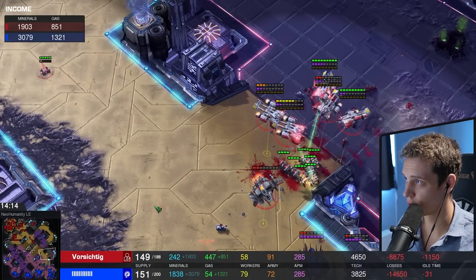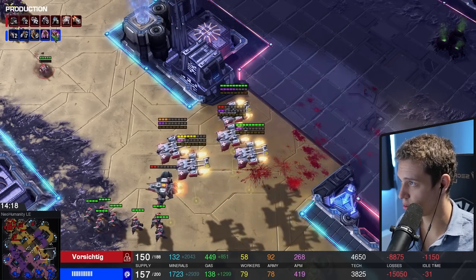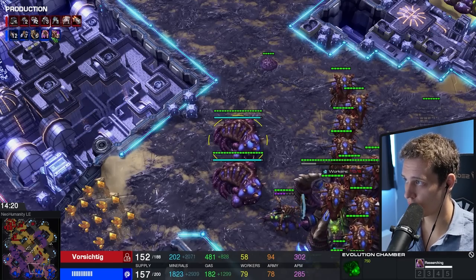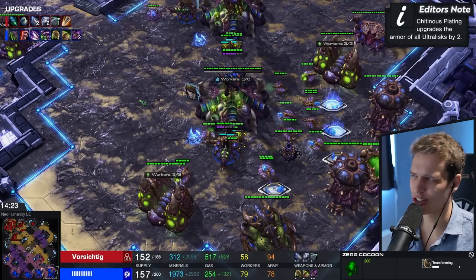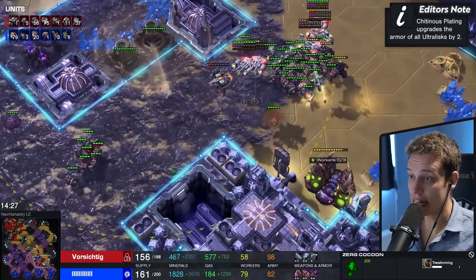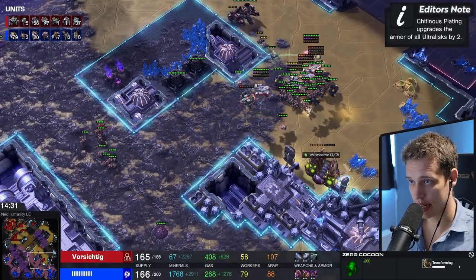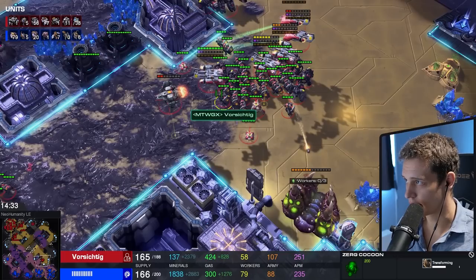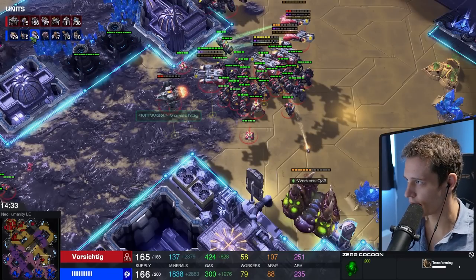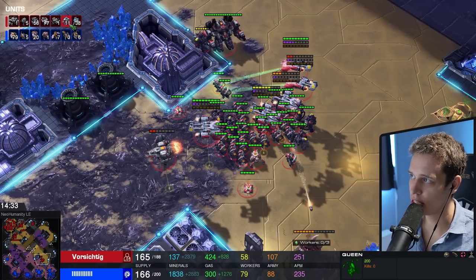And now it's kind of over. 2-2 versus what — it's going to be 3-3 against 2-2, or 3-2 against 2-2. There are six Ultralisks. Is there Chitinous Plating? There's no Chitinous Plating yet. Are there Marauders out? There's 11 Marauders on the map. Army supply: 103 against 88. Look at the situation — we have five lings, seven mutas, three Vipers, six Queens against 38 Marines, 11 Marauders, seven Medivacs, five mines.